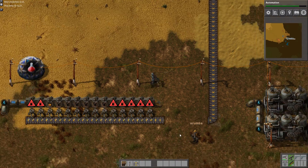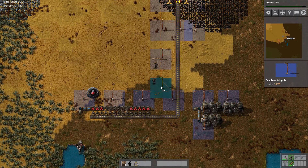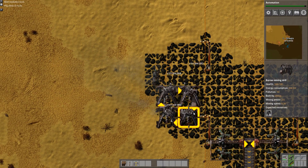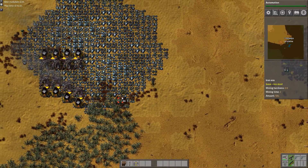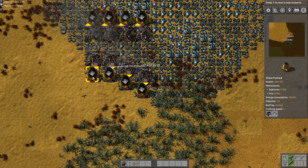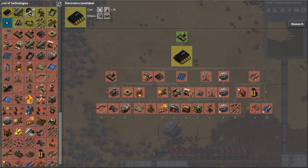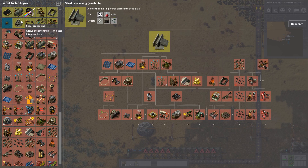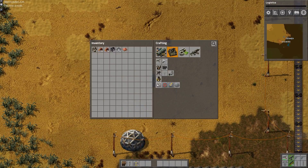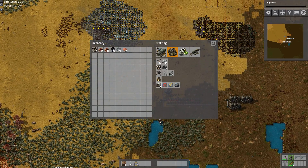Teamwork! If we're going to get science already, then we might as well get some power going. I used to like using the research queue mod but apparently it's broken — it doesn't work anymore. They changed the research layout which is really nice. I do really like the changes to inserters being able to pick up multiple items from a belt.